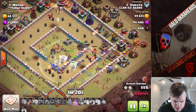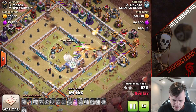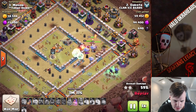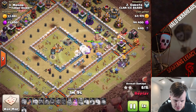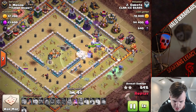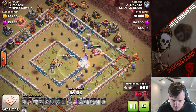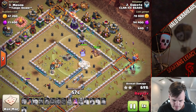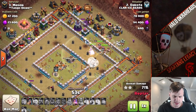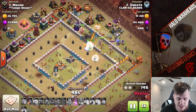Everything in the middle is doing well. King is still there. Queen still has ability, healers up, bowlers. He lost a lot of bowlers in the middle — must have been giant bombs. Looks like a couple of giant bombs, and we got a bad split. It's surprising he doesn't have a little bit more troops in the middle. The heal spell didn't catch some of it, but that's the thing about the ring base — there's a lot of traps, giant bombs in the middle. You can't protect everything. If you get a bad split...